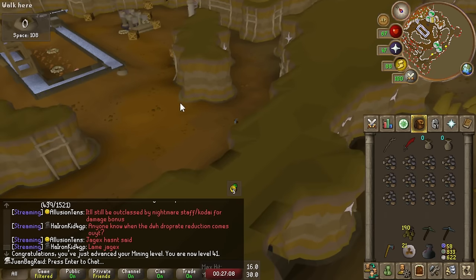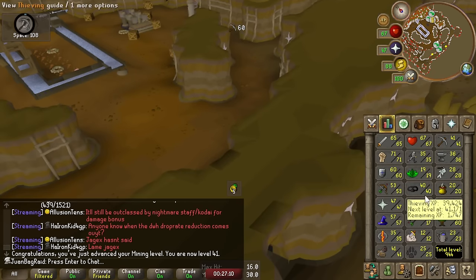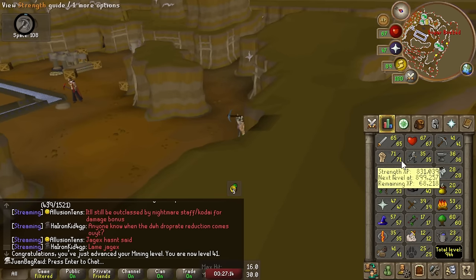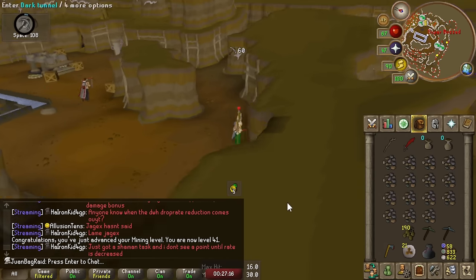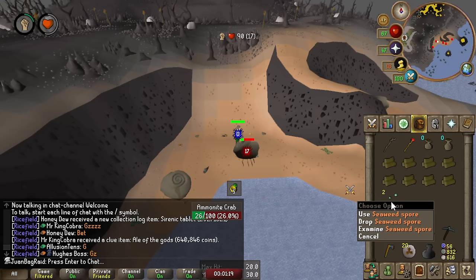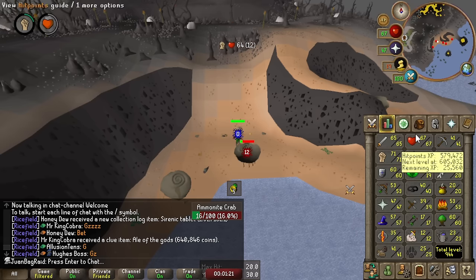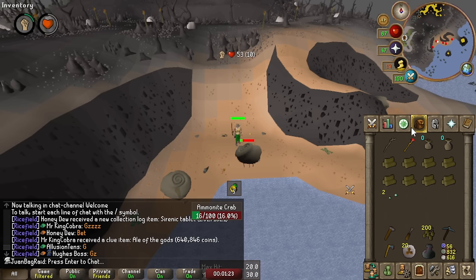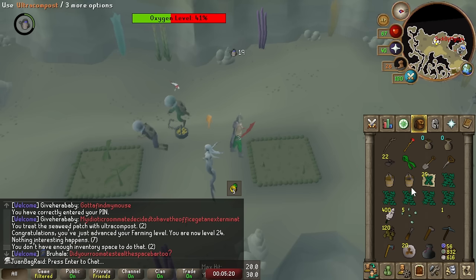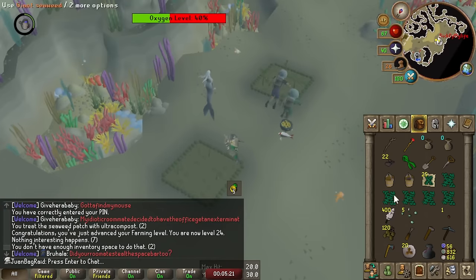We're going to store some of these ores and continue Guardians of the Rift tomorrow, but I'm going to AFK ammonite crabs tonight and probably the next few days. Oh I forgot - I get seaweed spores from here too, and I can grow them now with 23 farming. That's extra farming gains. I just gained about 500 to 600 farm XP just from one patch of giant seaweed.